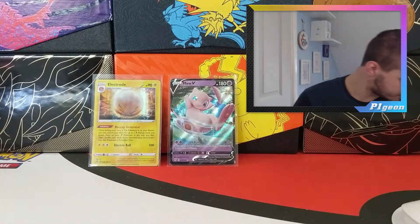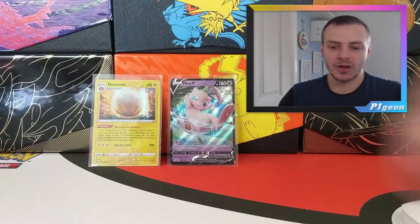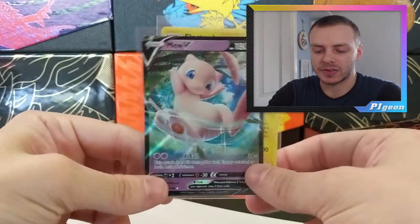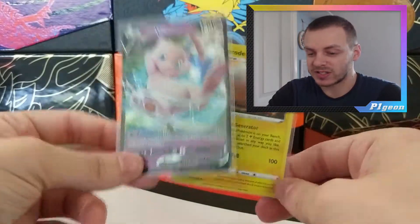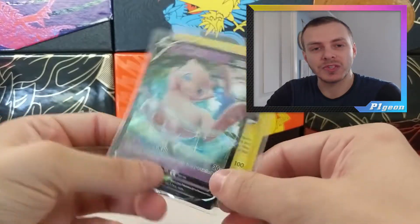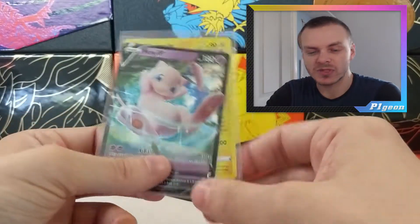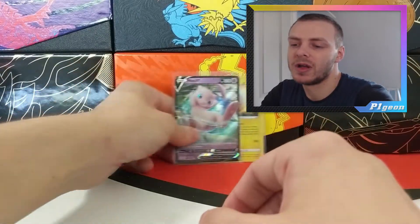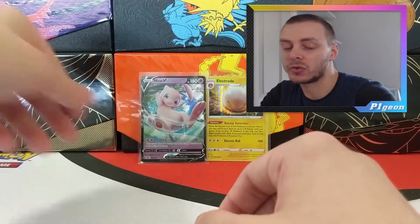These tins are always hit and miss though - you either get a really good tin or really, really bad tins, and this is one of the bad ones. With only really one Holo to pull and obviously the Mew promo, which isn't even a promo. That's one of these awful tins yet again - something we're used to on this channel I guess. Tins aren't very much our thing. ETVs are definitely the way forward for us - all the collection boxes seem to be better. Anyway, I've been Pigeon, I'll see you next time. Goodbye!